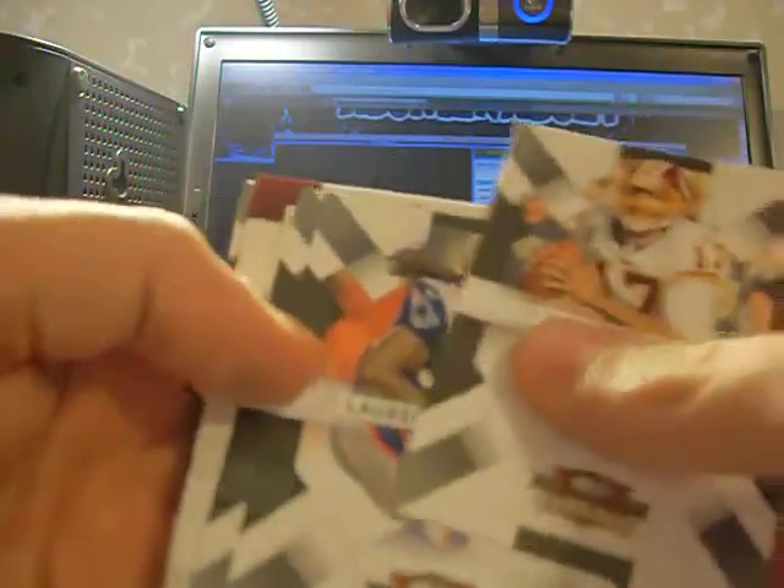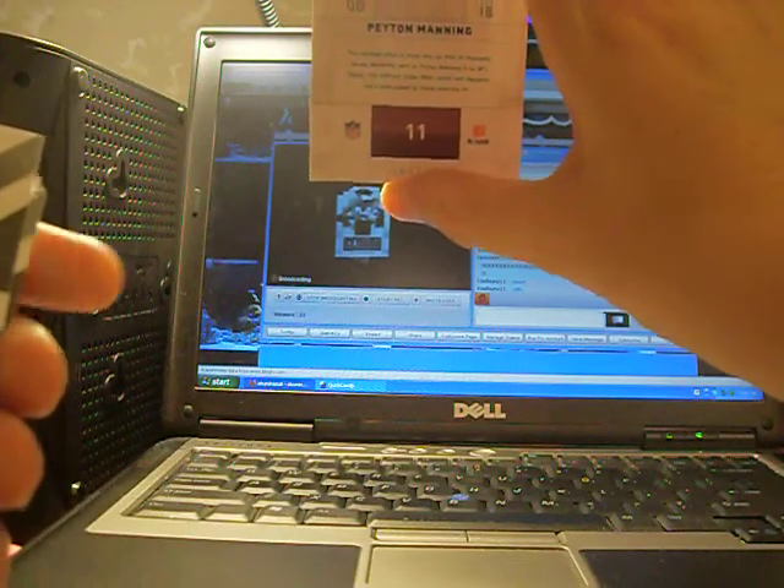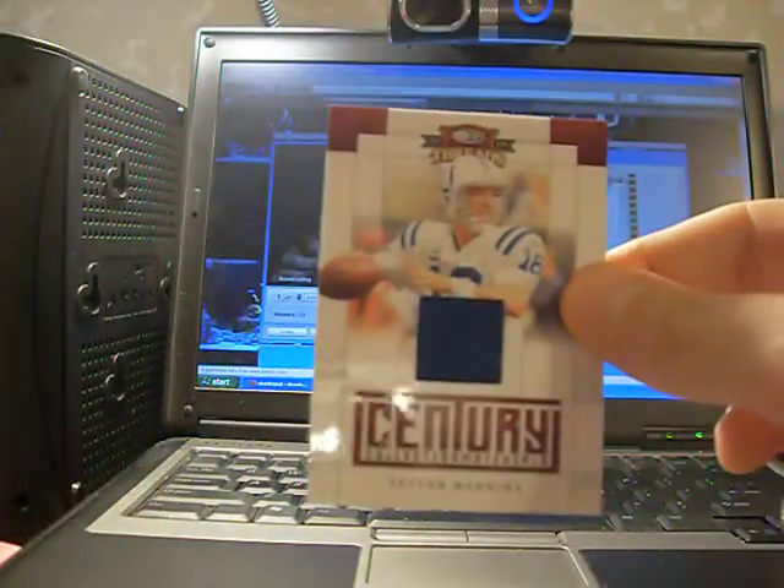Still looking for any hits. We're about halfway broken through the box and still do not have a hit. This is gonna be our first hit, so we'll go slow — it's upside down. Pretty nice, not the best, but I think I have this one. Number 84 of 250 — it's a jersey card for the Colts of Peyton Manning. Peyton Manning jersey card, number 250. Kinda high-numbered for a jersey card of Peyton Manning, but nonetheless, a jersey card of Peyton Manning. Nice.